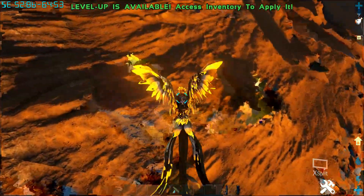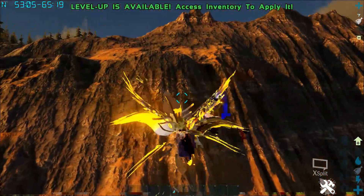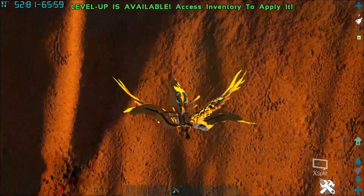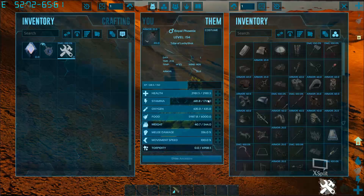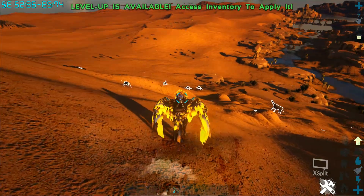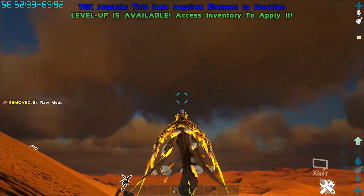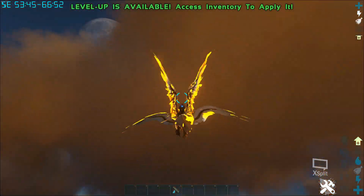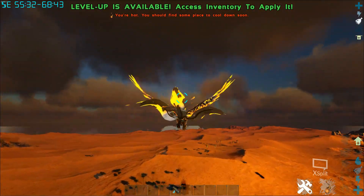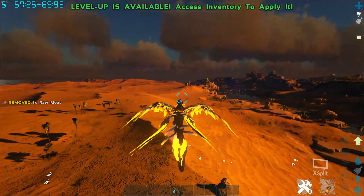The dive flight isn't working right now — it doesn't want to go down for some reason, but it was working fine just a minute ago. One thing I've noticed is the stamina goes down really, really quickly. But other than that, it's a very nice, smooth flyer. I would definitely say it's worth having on your map unless you already have a mod with phoenixes. There we go — it does that whole dive flight, which I absolutely love. It's my favorite part of the snow owl.